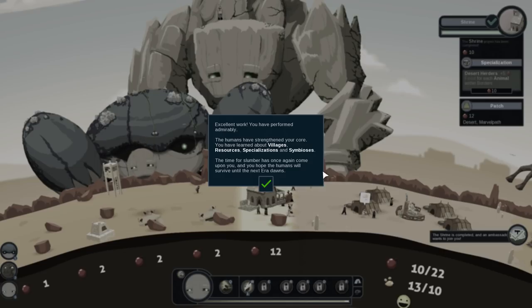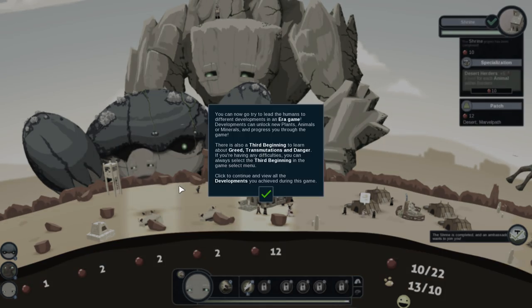Excellent work — you have performed admirably. The humans have strengthened your core. You have learned about villages, resources, specializations, and symbioses. It is time to slumber once again and hope that the humans will survive until the next era dawns. We're on it! So we can now try to lead the humans in all the different eras called era games, and we can also learn about greed, transmutations, and danger in the next third beginning. I think we will go ahead and try the third beginning so we can learn how the humans can be very greedy and even fight amongst each other, and after that we are going to pick an era.